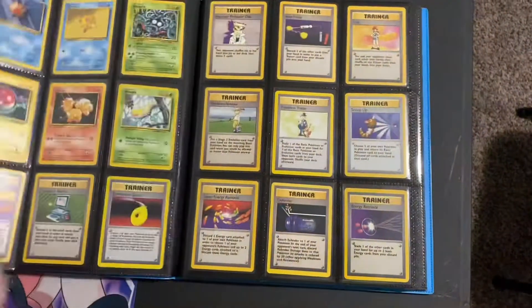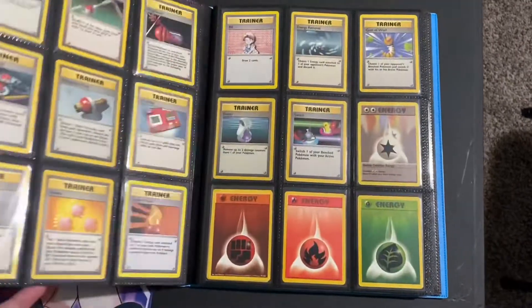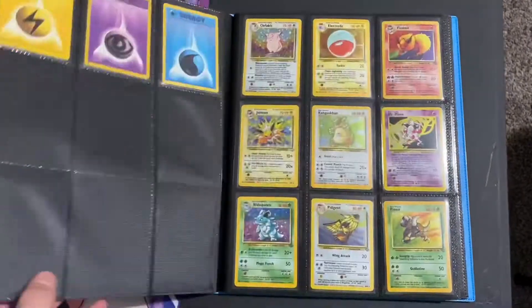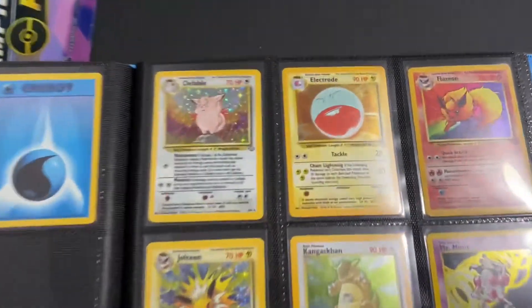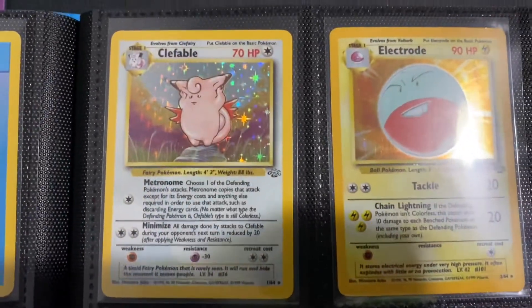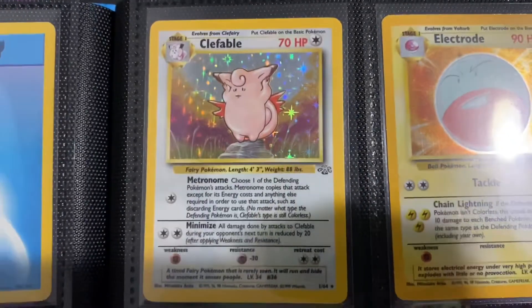So I'm going to be showing off my jungle set today. We're going through base set really quick before we get there. I'm missing a few cards from base set and of course they're the most expensive cards, so I'm going to be waiting on those. Going straight to jungle — I'm going to be going through each of the cards individually and then at the end, kind of swiping through all the major pieces all at once.